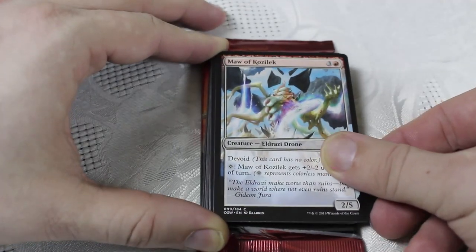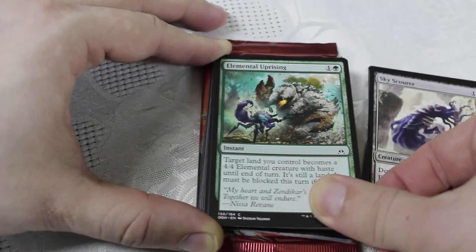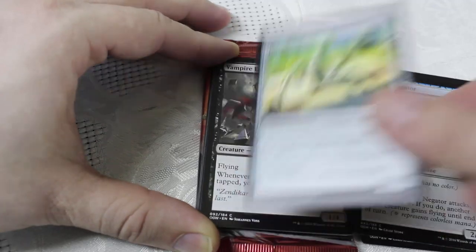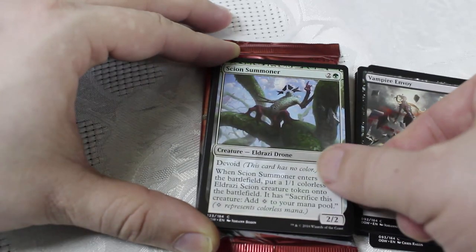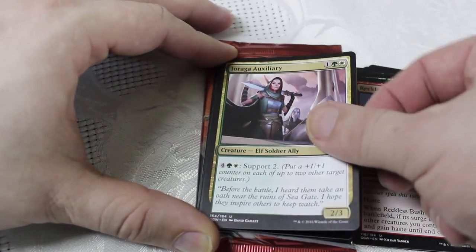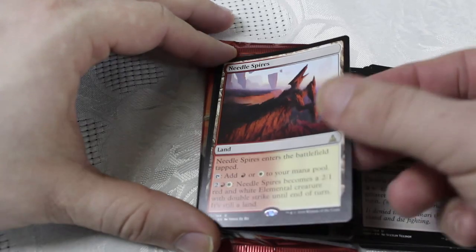We've got Maw of Kozilek, Mighty Leap — one of my favorite combat tricks — Sky Scour, Elemental Uprising, Volpart Chain Mage, Gravity Negator, Hedron Crawler, Vampire Envoy — I actually like this guy a lot as a 1/4, he's able to block a lot of the smaller stuff — Scion Summoner, Reckless Bushwhacker, Jorah Auxiliary with six support, Immobilizer Eldrazi. Needle Spire is the rare — that is a solid dual land for Standard.